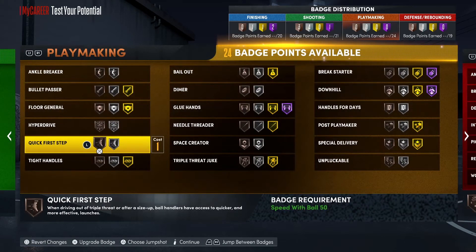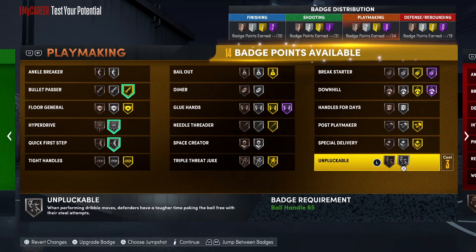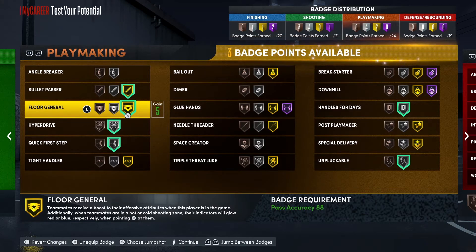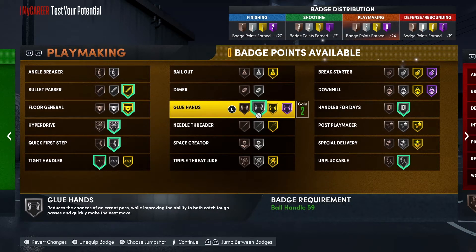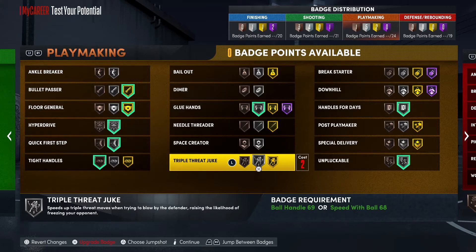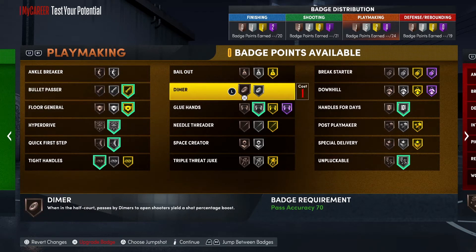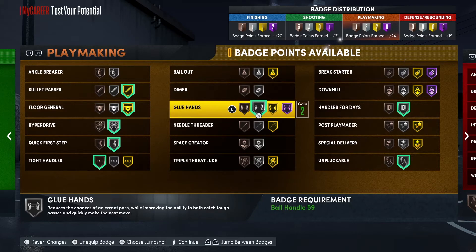Playmaking badges: bullet passer, hyperdrive, quick first step, unpluckable, and that gives you eight badge points to do whatever you want. I'm going with floor general because you have so many badges. Tight handles bronze, glue hands silver. My main goal with this build is not to be a super mega primary ball handler — I want to be a playmaker, do a couple moves, and dish it. Floor general boosts teammate stats broadly instead of just dimer, which only helps on catches. Glue hands helps you throw fewer turnovers and catch bad passes tossed your way.